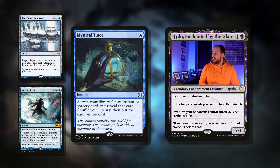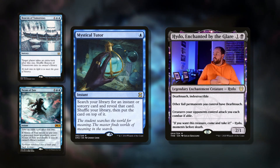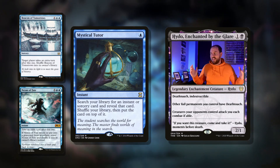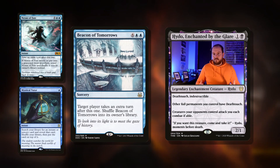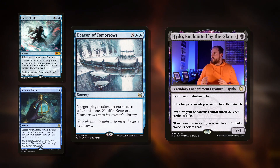Here's a great card to have in this sort of package: Mystical Tutor. One blue for an instant: search your library for an instant or sorcery card and reveal it. Shuffle your library and put that card on top. So it gets absolutely anything to the top. If you've got this under Isochron Scepter, you can just take infinite turns with what I'm about to show you. And extra turns in this deck are just brilliant anyway because the enchantment side lets you cast a card for free on each of your turns.